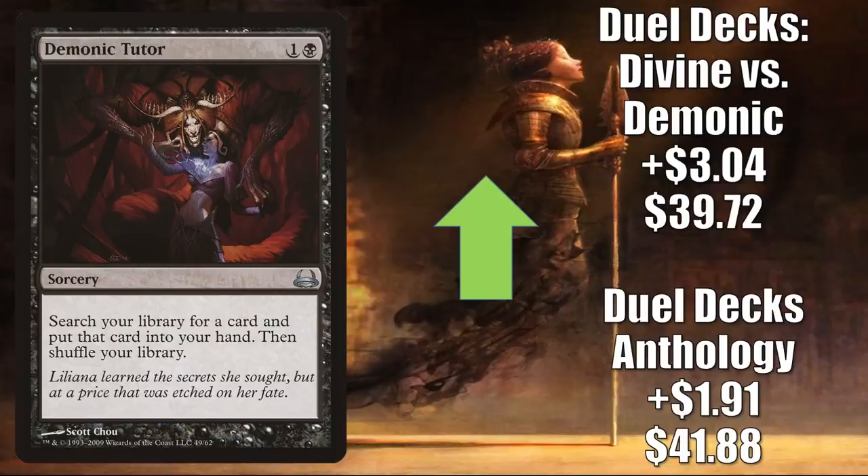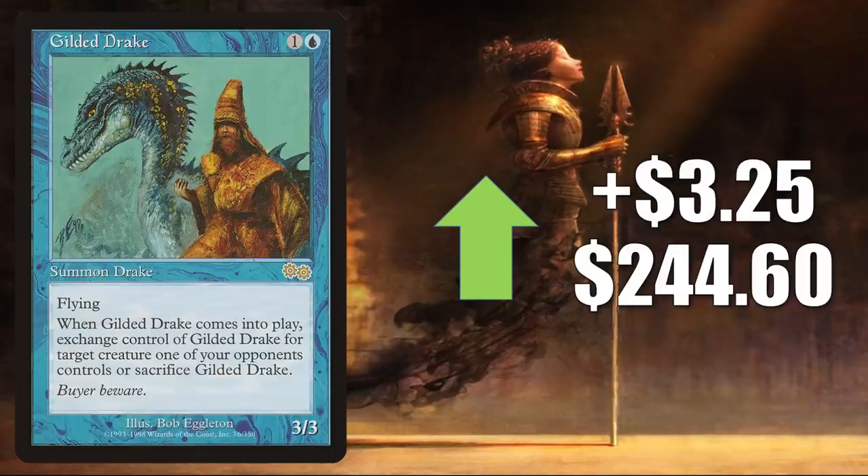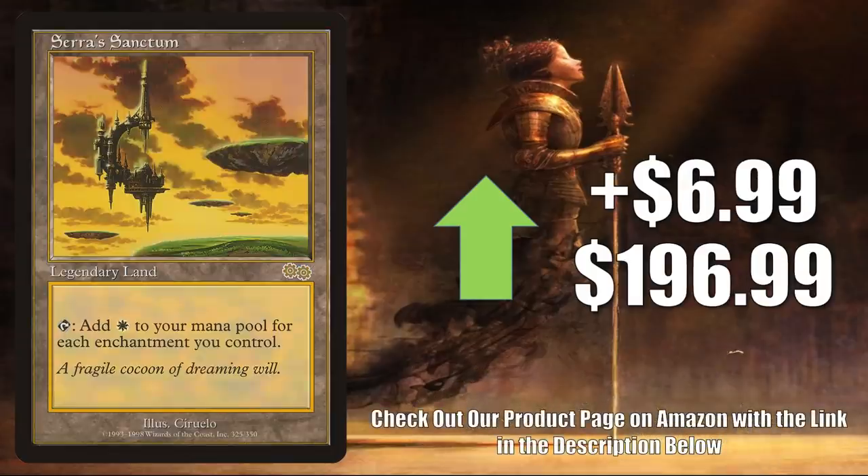Demonic Tutor — great vintage and Commander card. The Duel Decks Anthology copy goes up $1.91 to $41.88, the Duel Decks Divine vs. Demonic copy up $3.04 to $39.72. Next, Gilded Drake — on the reserve list, going up $3.25 to $244.60. You'll find this in Legacy Esper Vial, and it's seen some increased Commander play in new builds like Araumi of the Dead Tide. Serra Sanctum, also on the reserve list, going up $6.99 to $196.99. Found in Legacy Enchantress, seeing more Commander play in Gyruda Arcanum Weaver builds and other new decks.